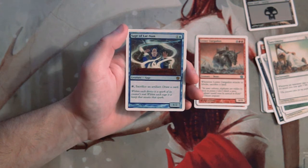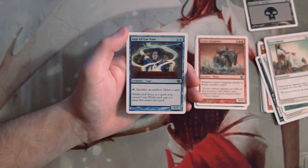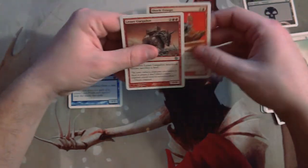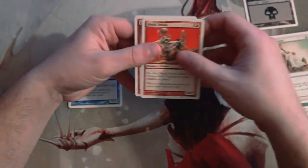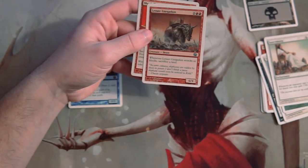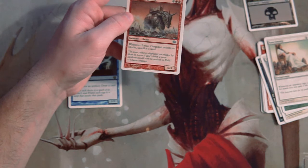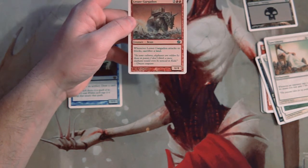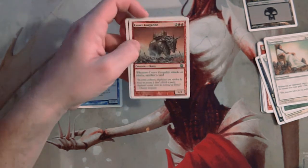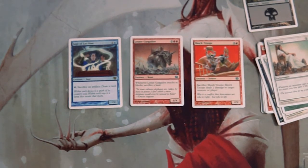We have our land and then our rare, Sage of Latinem — a 1/2 for one and a blue. You can tap it and sacrifice an artifact to draw a card. Very underwhelming rare, just not very powerful. So it's between Lesser Gargadon and Shock Troops, and I do think Shock Troops is the safer pick. But Lesser Gargadon is huge — in a red aggressive deck, closing out the game with it seems pretty good. Honestly, I think I'm going to pick the Lesser Gargadon, but I might be wrong.